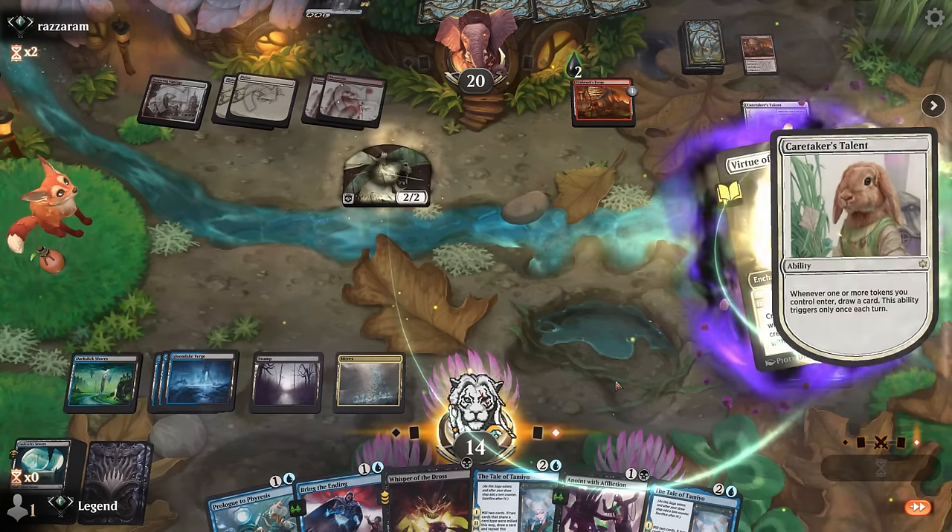Double Augury. Whisper is the cheapest way to apply poison but not guaranteed if they remove their own creature, so maybe I prefer Prologue. We can grab a Brine Ending and keep that available. We've got a bunch more poison lined up.